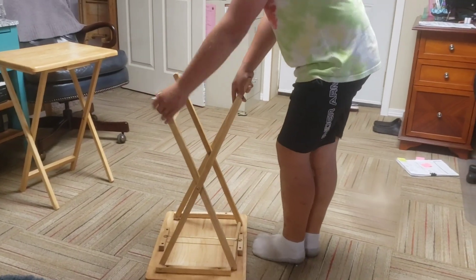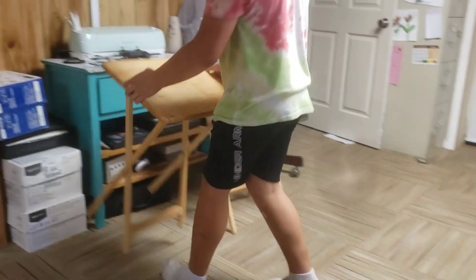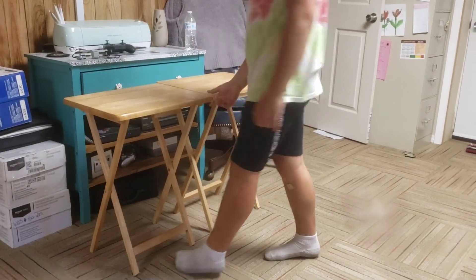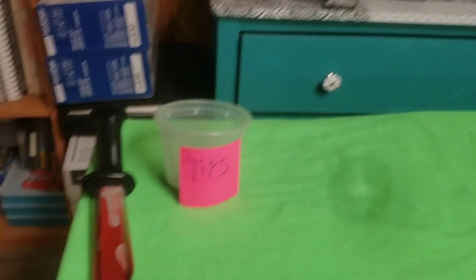Right now I'm setting up the tables for the entrance area. It'll have the same papers as last time — the tip jar and stuff like that. The table so far: I got the ghost face mask, tip jar, and then the knife or whatever.